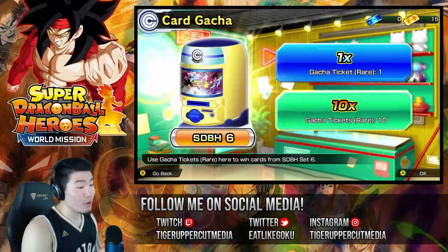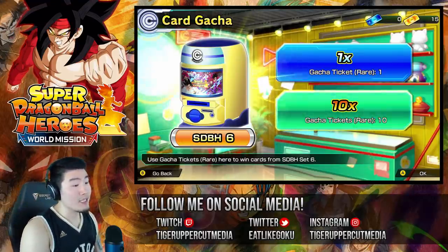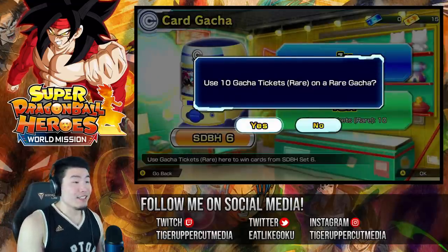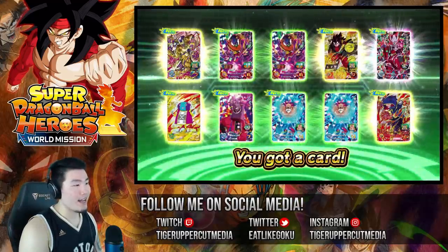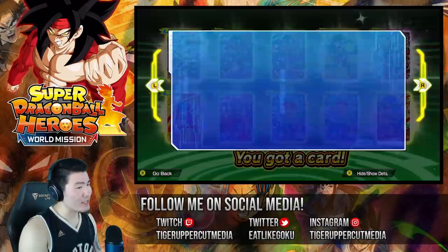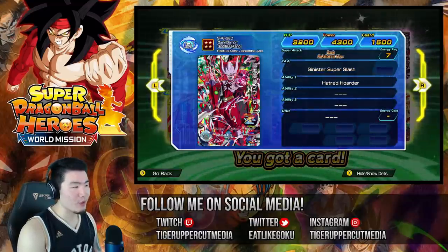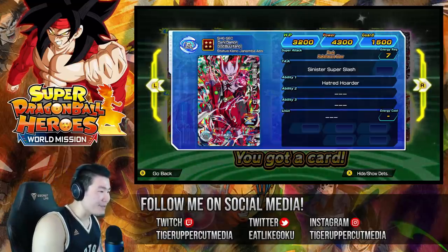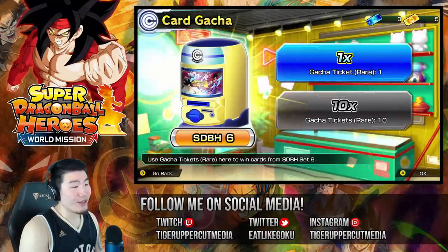Let's do our first multi with the gold tickets — I've actually never done a multi with gold tickets, so I'm expecting some good things, but I don't want to get my hopes up too high. We did not get the Vegito, but we did get Dark Demon God Boo, who has some pretty crazy art — that design is absolutely sick. But let's just keep going on this banner since we're already committed.